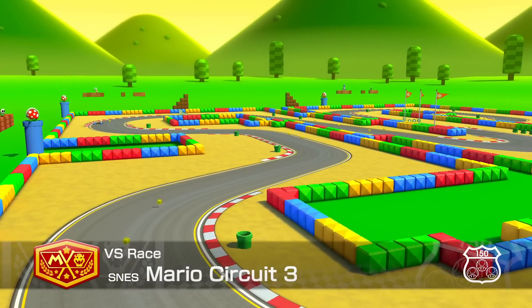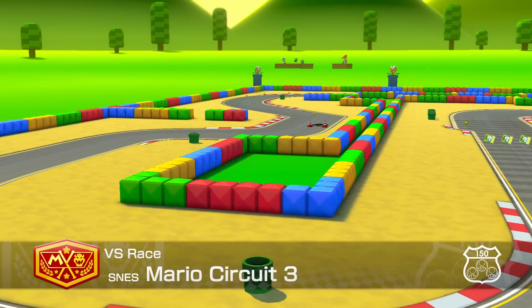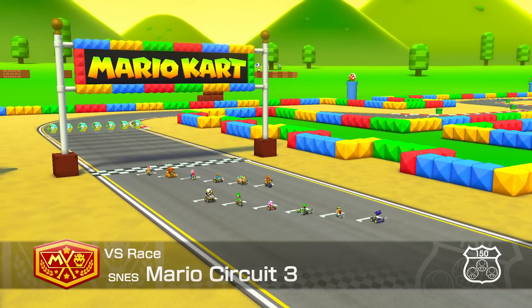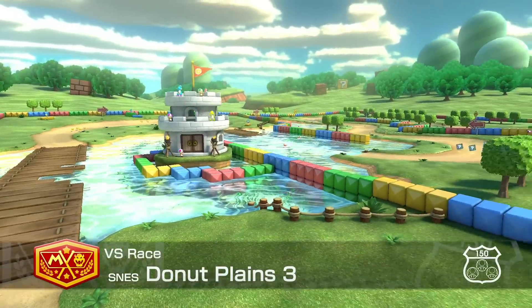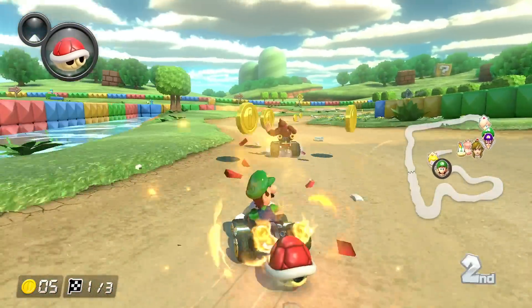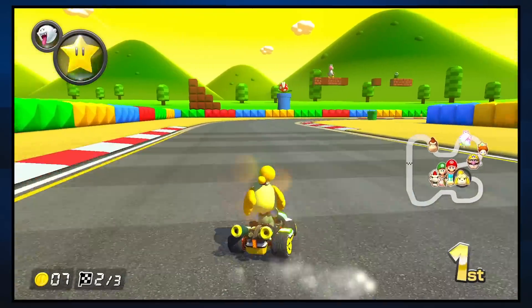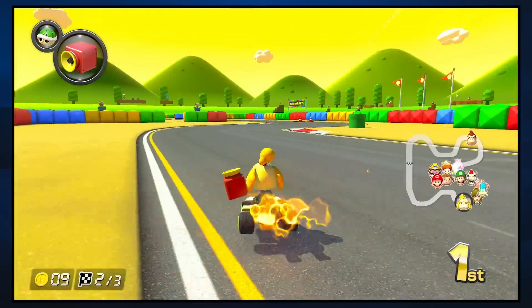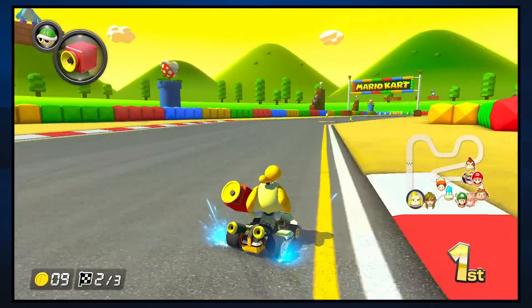Mario Circuit 3 — oh man, this is a rough one. I've even heard people say Toad Circuit from Pack 1 looks better than this. I'm not sure which looks worse, but just the fact it's being compared to that at all is pretty bad. Remember how good Super Nintendo's Donut Plains 3 looked in base 8? Now back to Booster Pass — what a downgrade. As for the layout itself, not particularly interesting. This map is okay on Wii specifically because there are multiple great lines you can take for wheelies, but here in 8 there's not a whole lot going on.